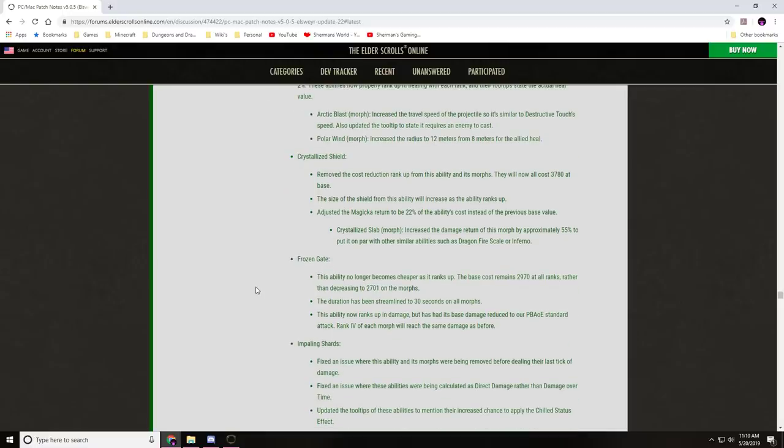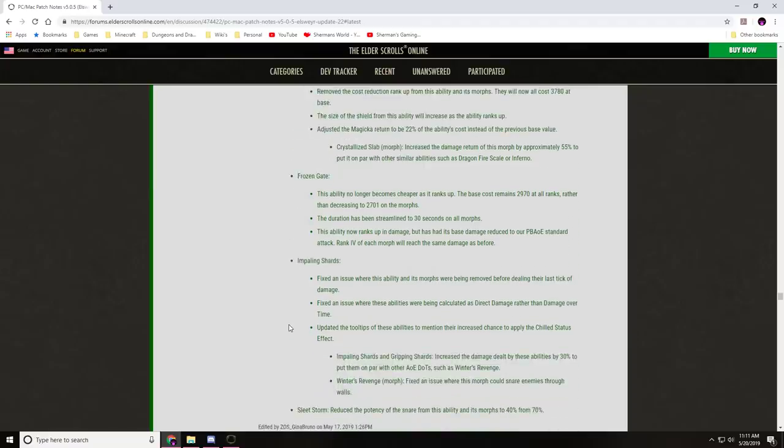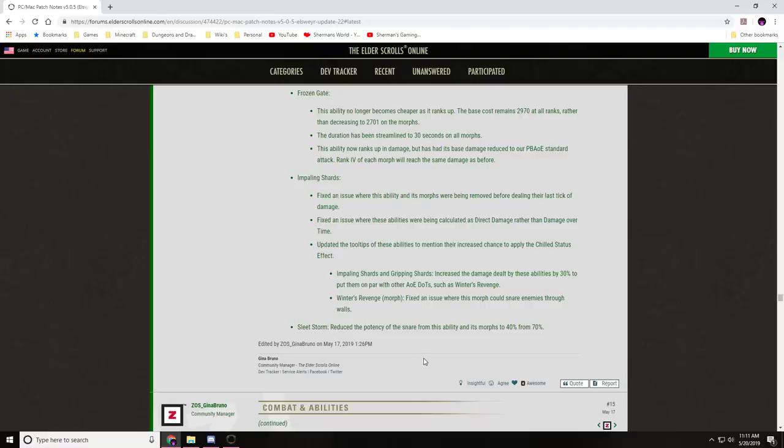Frozen Gate no longer becomes cheaper as it ranks up — cost remains 2970 at all ranks; duration streamlined to 30 seconds on all morphs; ability now ranks up in damage with base damage reduced to PBAOE standard, with rank four of each morph reaching the same damage as before. Impaling Shards and Gripping Shards: fixed an issue where they were removed before dealing their last tick; fixed being calculated as direct damage rather than DoT; damage increased by 30% to put them on par with AOE DoTs like Winter's Revenge. Fleet Storm: snare potency reduced to 40 from 70.